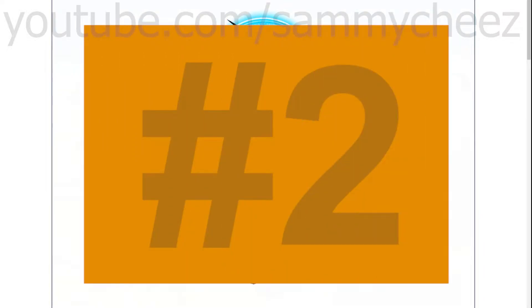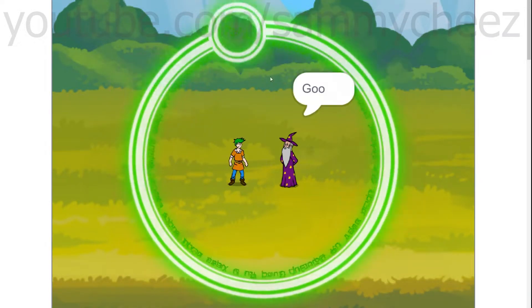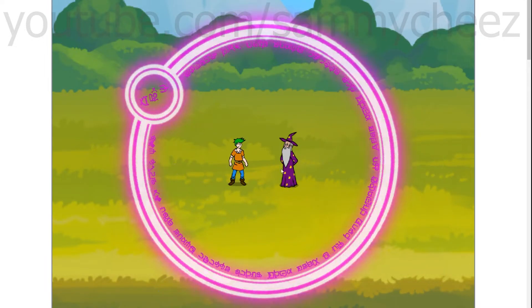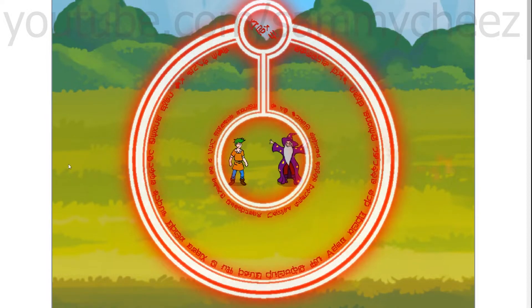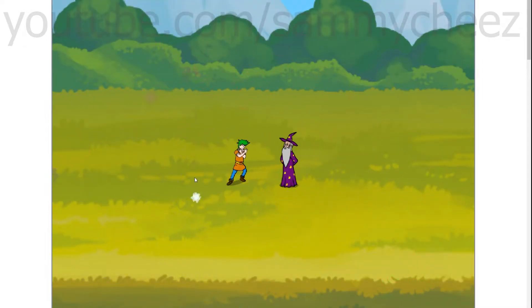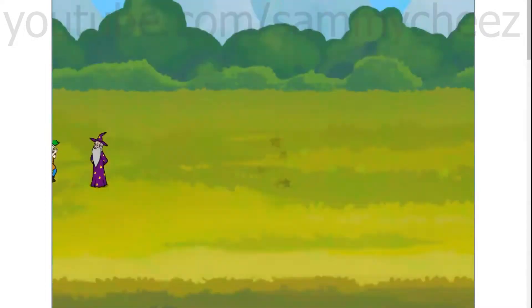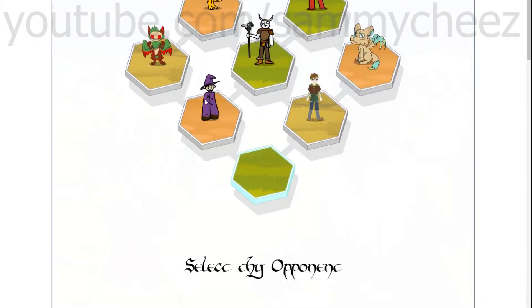The next game on our list is called Ring Wizardry. So this is another story mode game and there's a save code so you won't lose your progress, which is nice. Basically this game is where you make your wizard and you try to make a bunch of spells to defeat other players and rise to the top. I'm just going to speed up the tutorial so I can show you some really cool gameplay of the battle scenes. Big shout out to Castle Hippopotamus for giving me all the project links in this video — their link will be in the description, make sure to check them out.